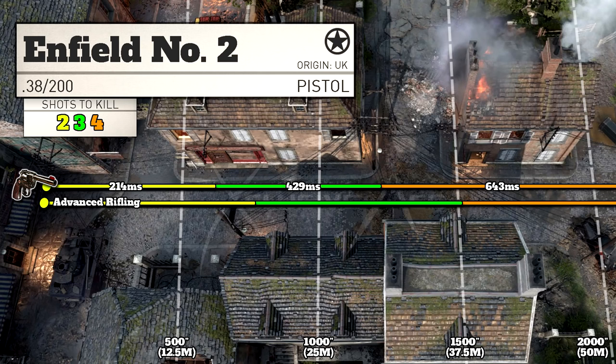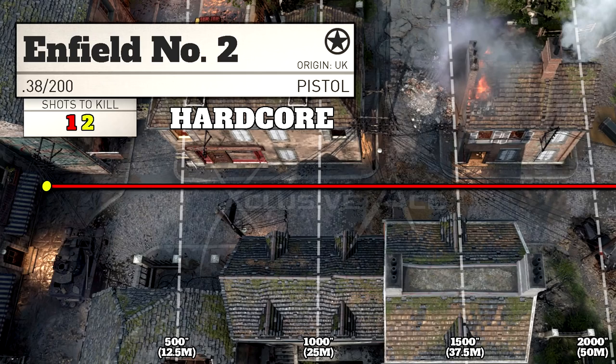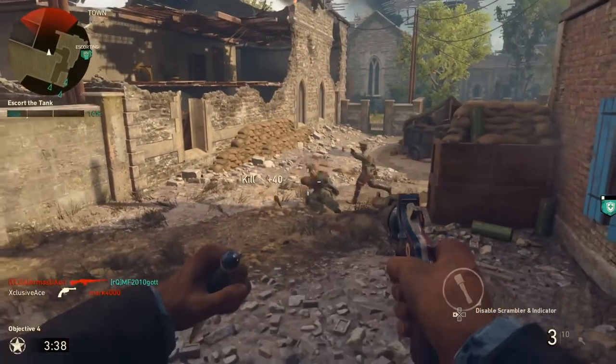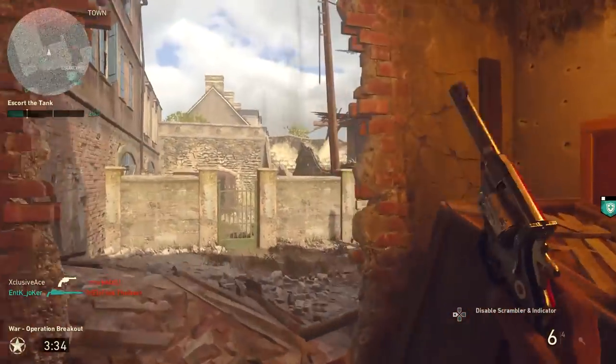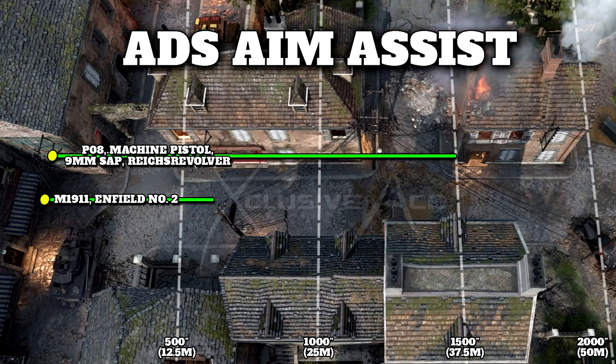I wanted to put this side by side with the M1911, because this gun is very similar in a lot of ways. It turns out the Enfield does have a very noticeably longer 2 shot kill potential compared to the 1911. As for hardcore, this pistol will always be a 1 shot kill unless you're shooting through cover. The aim down sight aim assist range is equal to the M1911 and is an outlier in the pistol category — quite a bit lower than all the other pistols at 15 meters.